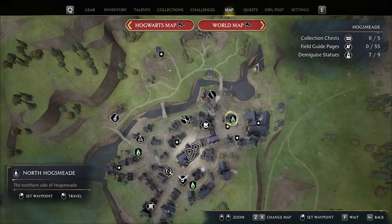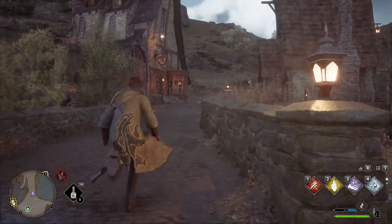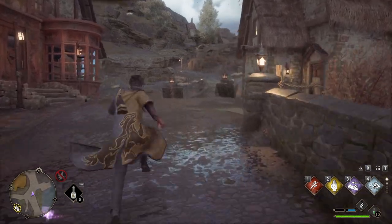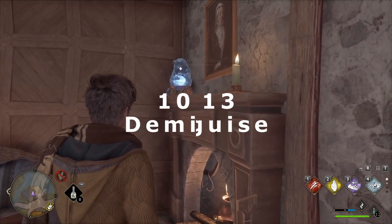For the next one, head to North Hogsmeade and towards the Broodden Peck. Go to the house across the Broodden Peck with a level 1 lock. The demiguise statue will be above the fireplace on the right.